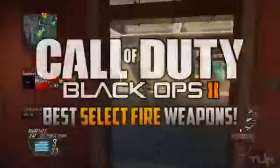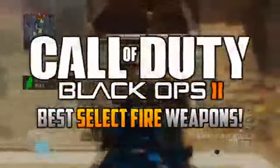What's going on guys, my name is Kobe, back here with some more Black Ops 2. Today we're going to be taking a look at the select fire attachment and the weapons I personally like to use select fire on. Select fire is available as an attachment for both assault rifles and SMGs, and all it does is change the fire characteristics of the weapon it's attached to.